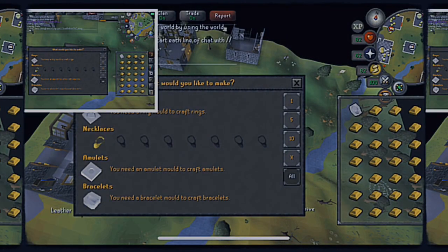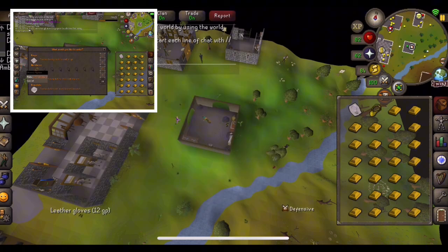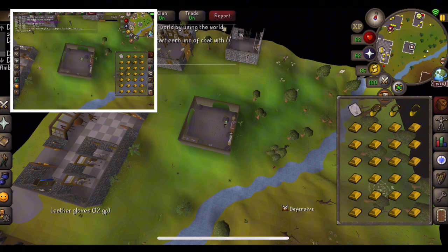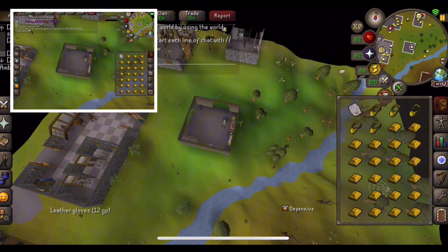We're gonna count and click them at the same time. We're gonna be doing golden necklaces and see how much money we can make with 1k gold bars.